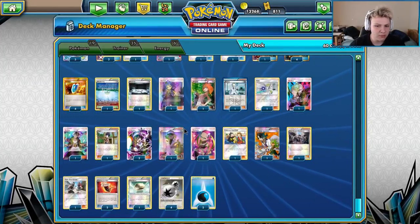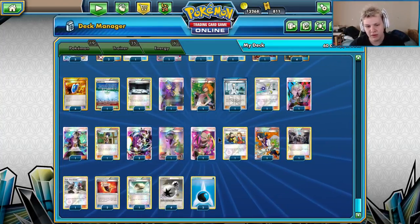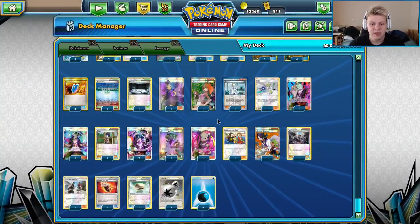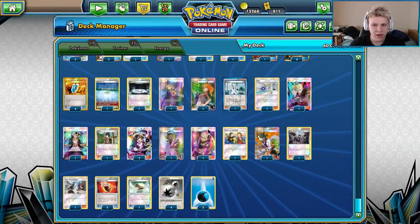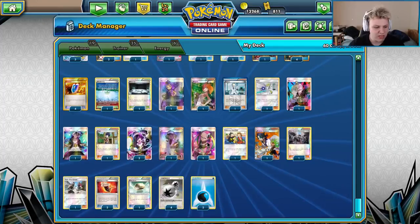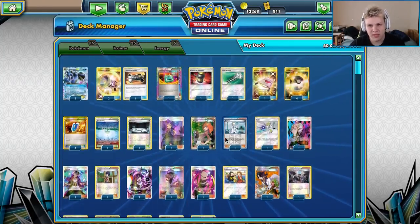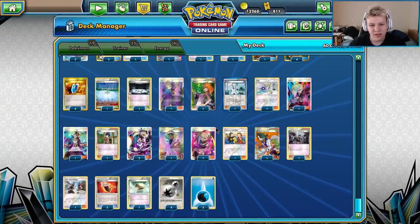One N — already went over this as a comeback draw supporter. Only one Plumeria this time. The past two events at Anaheim and Portland we played two Plumeria but cut back. The matchups where Plumeria was really good — Buzzwole and Trevenant — we're not trying to beat those matchups this event. Against the Zoroark decks it's just not that great. Against Wailord there's a better strategy, and Plumeria was just used a lot against Trevenant which we weren't expecting to see.